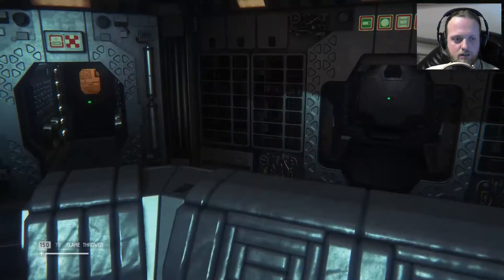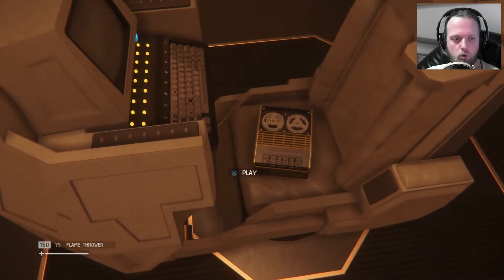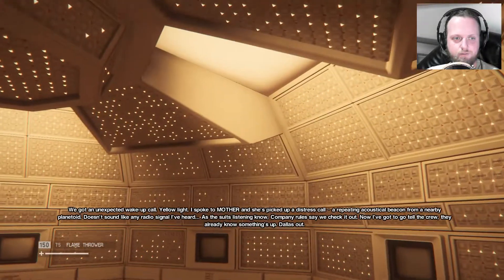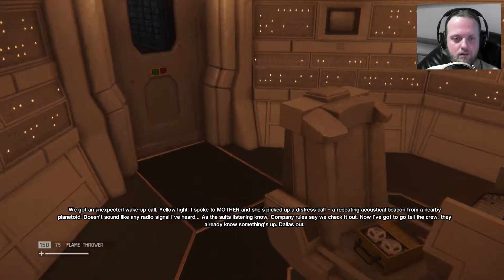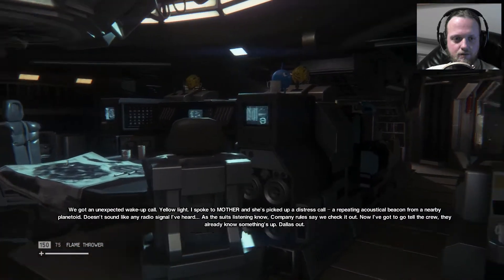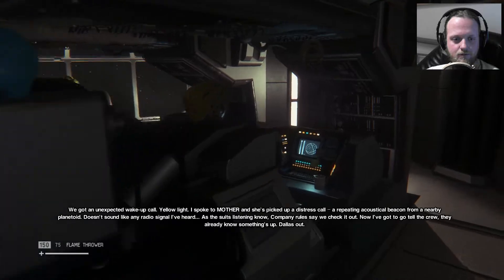This is a point of interest — maybe we can talk with Mother. Now they log: we've got an unexpected wake-up call. Yellow light — I spoke to Mother and she's picked up a distress call, a repeating acoustical beacon from a nearby planetoid. Doesn't sound like any radio signal I've heard. Company rules say we check it out. Now I've gotta go tell the crew — they already know something's up.